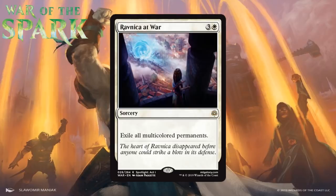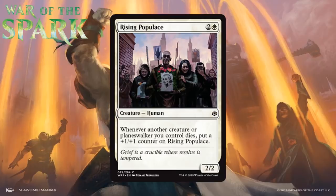Next up we have Ravnica at War, which for three generic and a white is a rare sorcery. Exile all multicolored permanents. I think there are enough gold cards in this set that Ravnica at War will be useful, though there aren't as many as in a normal Ravnica set. You'll be playing gold cards too, so be careful about how you use it. If you can kill one or two of your opponent's multicolored permanents while losing few or none of yours, it's okay. I'd be ready to side it out if game one shows very few targets. I'm giving it a C.